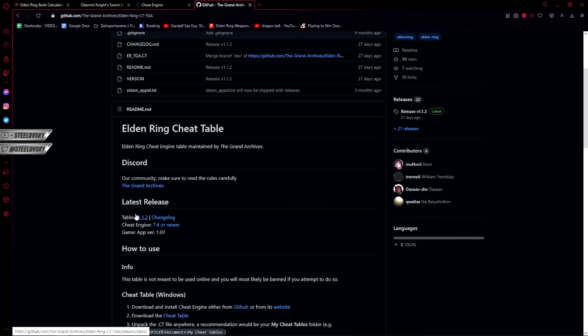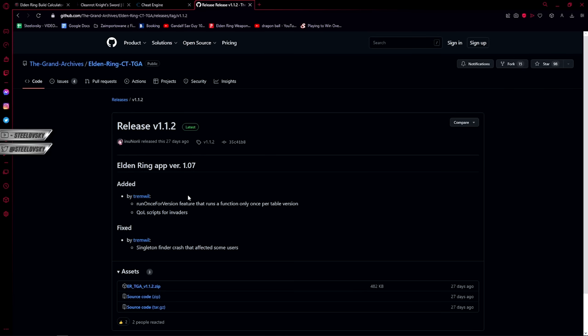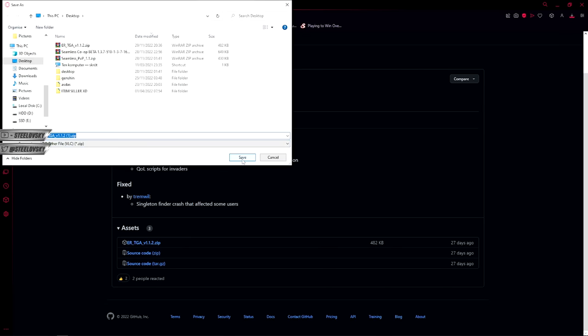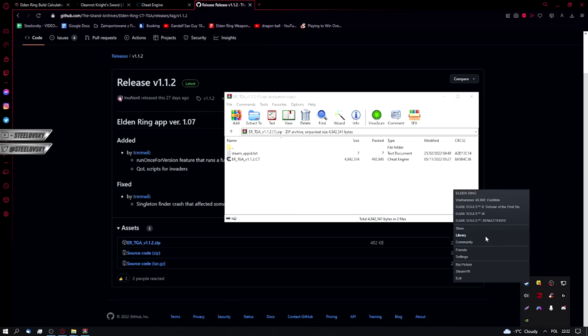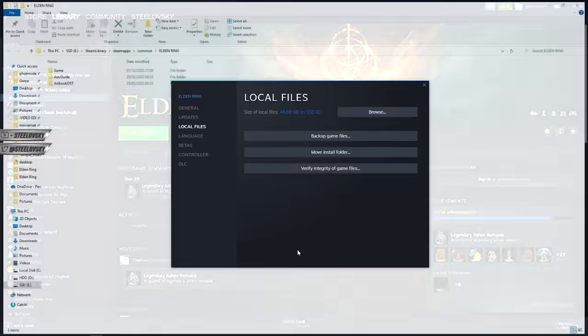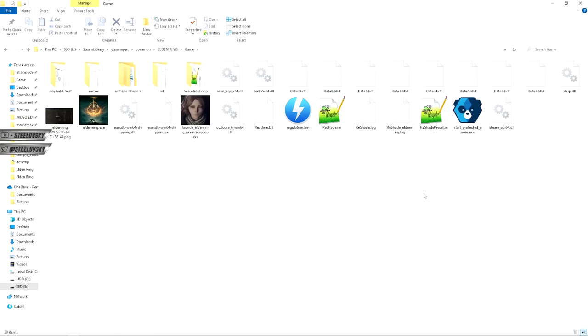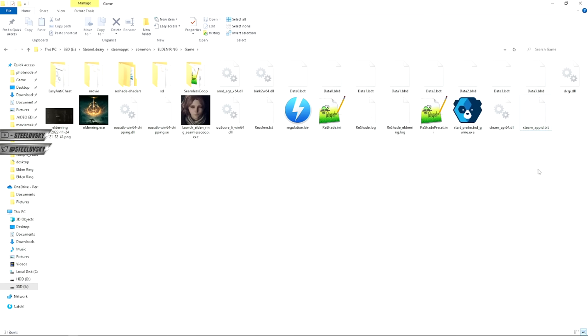Under the link to the GitHub you can actually get the table — I'm going to put all the links in the description of the video so you don't have to search far. Here you can see the table version 1.1.2; if at the moment you're downloading it you see a different version, just download the newest one. We are going to download the er_tga_[version number] table. In the zip file you'll see two files: one is a txt and one is the cheat engine table itself. You want to head to Steam, right-click and go to Properties on Elden Ring, then Local Files, then Browse, then go to the folder called game.